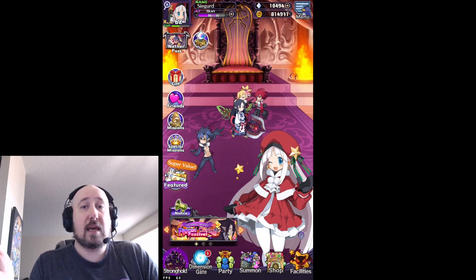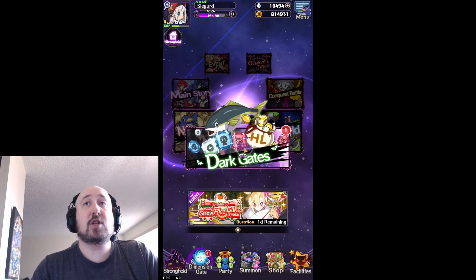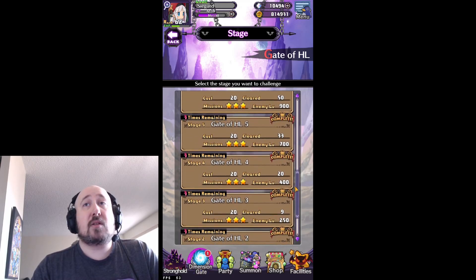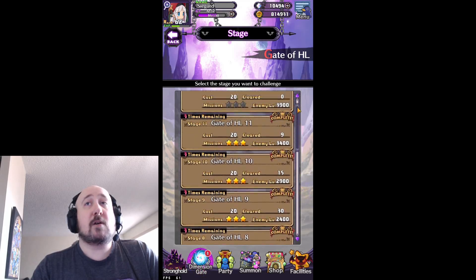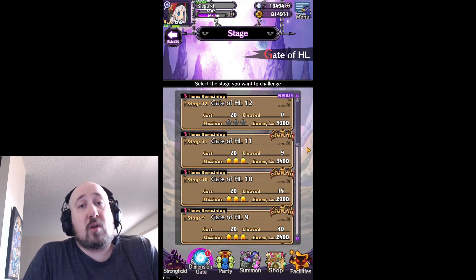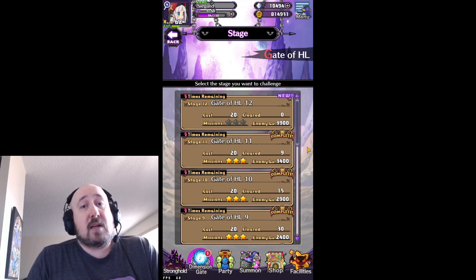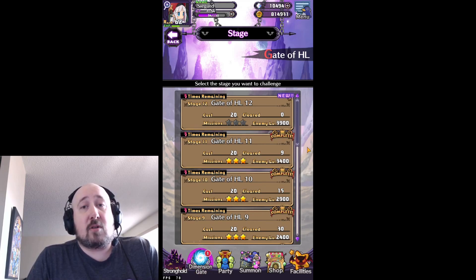First, we're going to go to the HL Gate. The first and easiest way to get HL is the HL Gates. Each gate you can run three times based on the level of your characters. You can also bring bonus units to increase the amount of HL you get, with Serafina and Hogmeister being two great ones, offering 10% bonus each. You can also stack the Dark Assembly buff for an extra 50% bonus to HL for the next 30 minutes. All of this combined means you can get anywhere from 10,000 to 50,000 HL in the stages cleared so far.